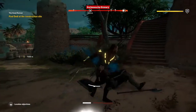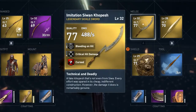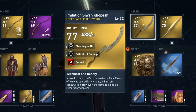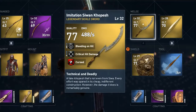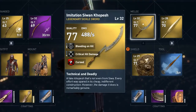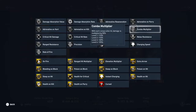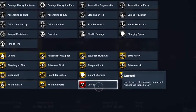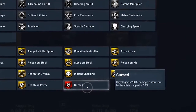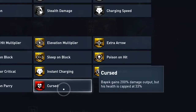Let's take a look at the perks of the weapon as well. Every legendary weapon has 3 perks. This one has bleeding on hit, so enemies take additional damage over time after they get hit. And also critical hit damage, so your critical hit damage is increased — in this case by 180% since the critical hit damage perk is level 1. And then there's the thing that makes this weapon so powerful and special, and that is 'cursed.' As you see in the legend, Bayek gains 200% damage output. Only this weapon gets 200% extra damage output — not your bow or other weapons.